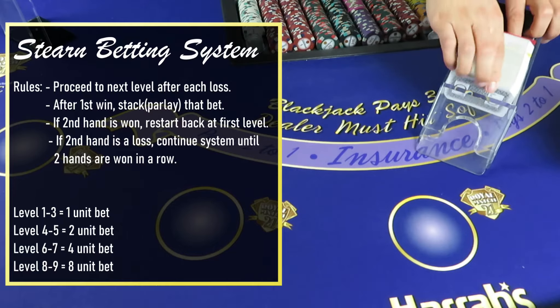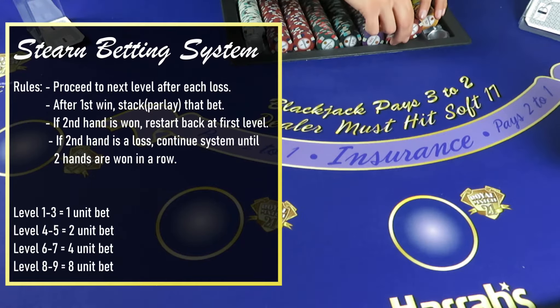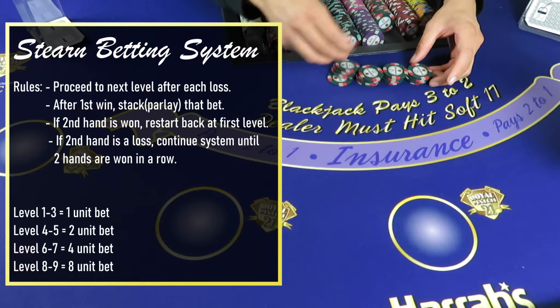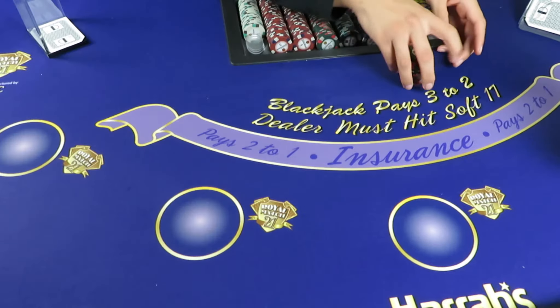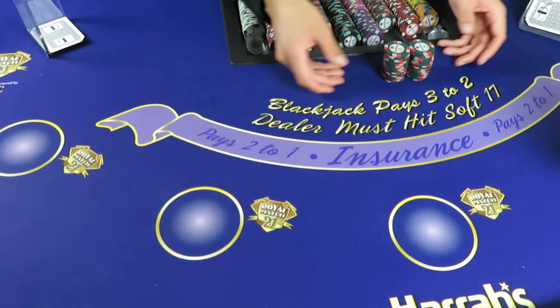If you win any bet on your way up to level nine, once you win you're gonna press that bet — take what you won and stack it on top. Then you have to win two in a row to start over. So if you lose that second bet, you just continue up to level nine.